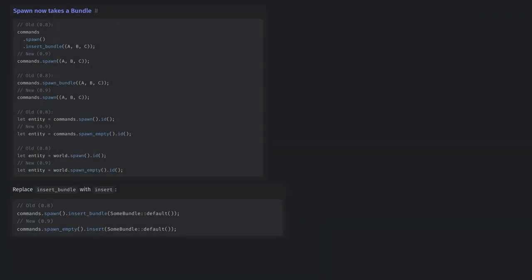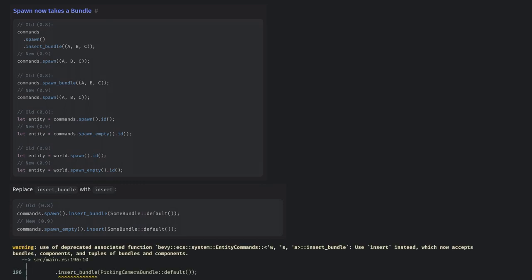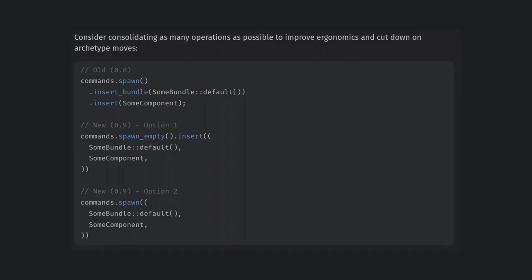Finally, all the underscore bundle calls on our commands are outdated. Now spawn, insert, and related functions can take a bundle or a single component. This simplifies the API, and we can also tuple our components and bundles to pass to these functions. This will also perform better, because each time we call insert the ECS needs to shuffle data, but if we give all the components in a single call there is less shuffling. Personally, I probably won't change this in many places, but it's good to be aware of and to get free performance when you can.